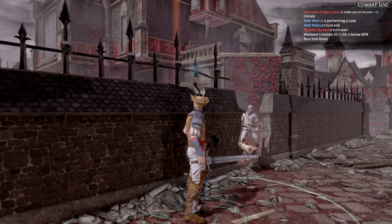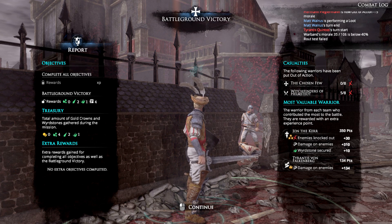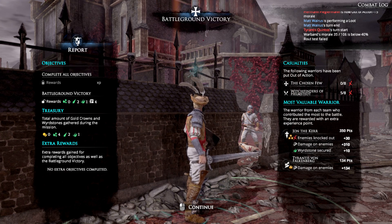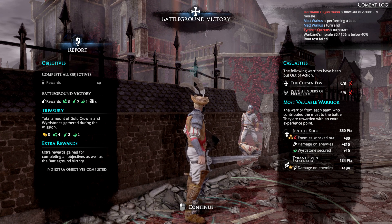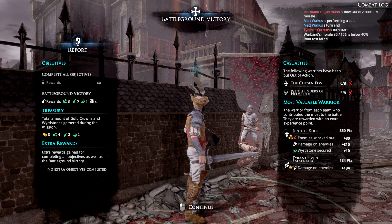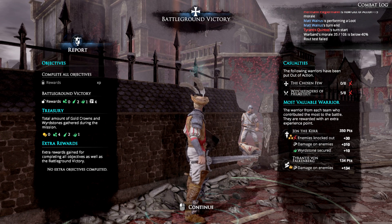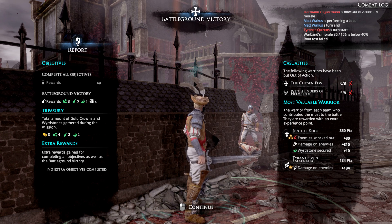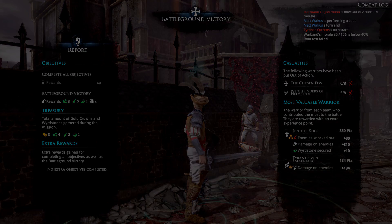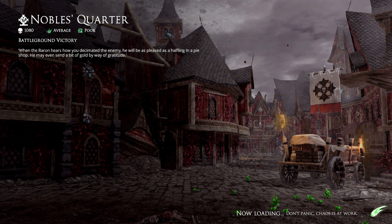We won! I didn't get the other two tokens - that's one part of this game I don't like. Anyways, what do we got? We got two shards and a fragment. So that's our rewards plus total gold crowns - four, two, and one. The most valuable player, once again, is John Kerr. He gets 350 points - 310 damage on enemies and he secured more Weirstone than anybody else. Then Falkenberg gets 134 points. When the Baron hears how you decimated the enemy, he will be as pleased as a halfling in a pie shop.